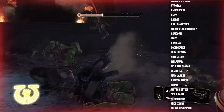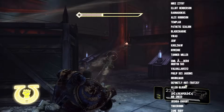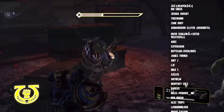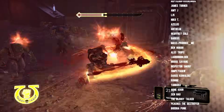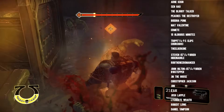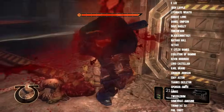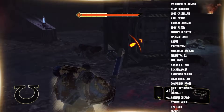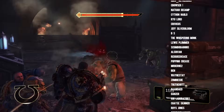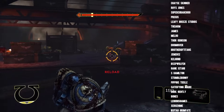The best Alpha Strike armies I have seen are those which can take advantage of opportunities occurring organically. You don't build your entire list around the big blow. What you do is take a list which is quite maneuverable and has a lot of firepower, but it doesn't need to kill things to win. Maybe you can zip around the table scoring some Engage on All Fronts, deploying teleporter homers, getting some behind enemy lines. But if your opponent makes a mistake — maybe they move out too aggressively — suddenly you can bring your army together, get that force concentration, and deliver an organically occurring Alpha Strike.